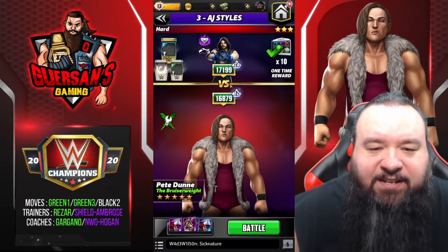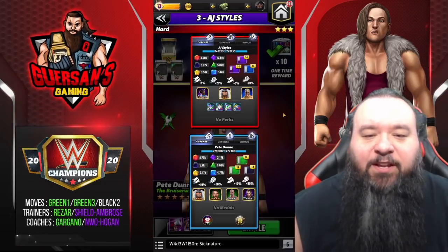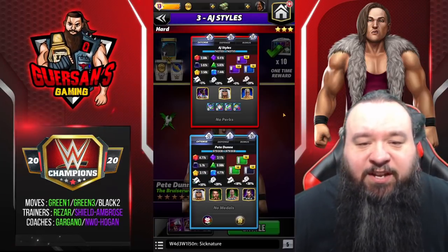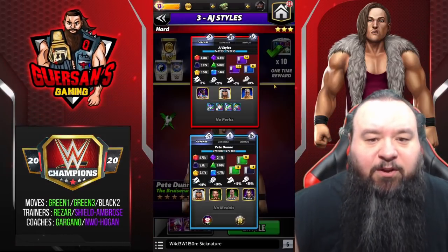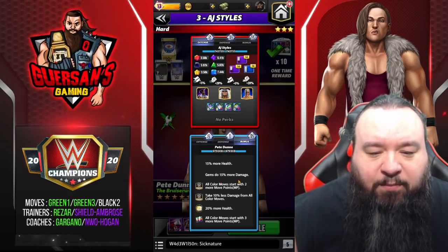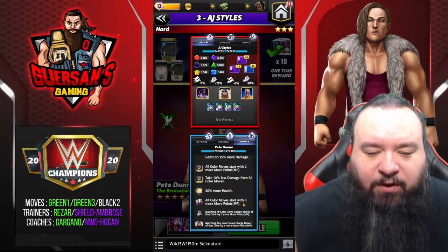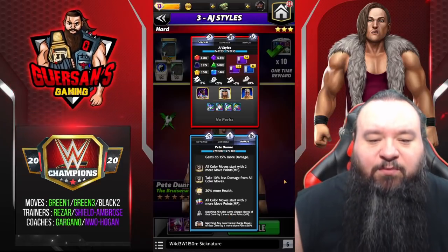We're going to go versus AJ Styles. He's higher talent than I am and he has a whole bunch of medals on which are going to reduce the gem damage. The only guy on the road without any medals is Vader, and he's a Powerhouse so I'm a Tech and I'd have damage advantage. I'd rather show against a stronger opponent. The bonuses I have: 15% more alt gem damage, all color moves start with two more move points, take 10% less damage from all color moves, 20% more alt, all color moves start with three more MP, and matching all color gem charges move of that color by two more MP.